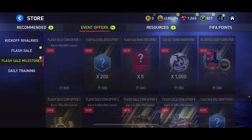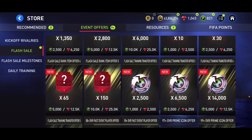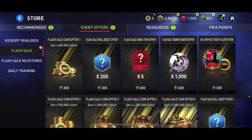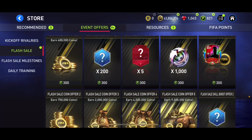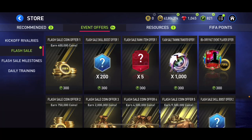Going to the flash sale and flash sale milestones — we need to buy them with FIFA points, so this is completely pay to play. You can buy them with gems as well but mostly we're buying them with FIFA points, which is a little bit annoying. We can get some decent pass players from here and I might open a couple.